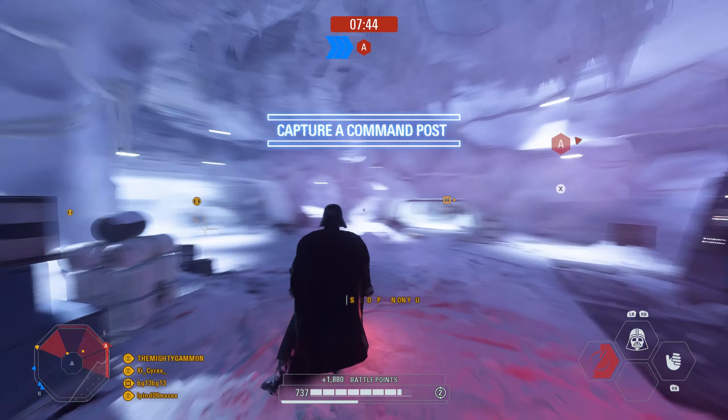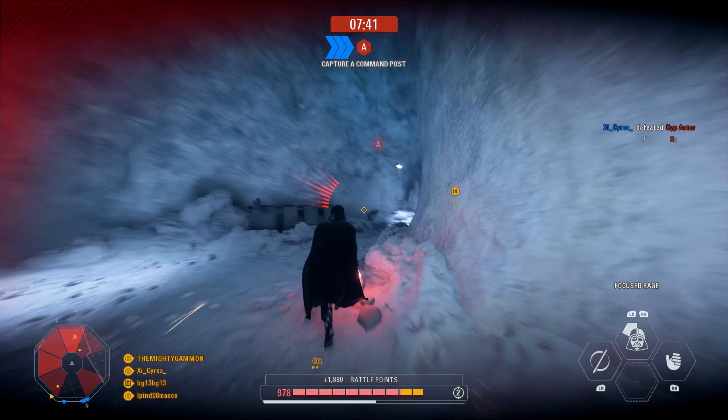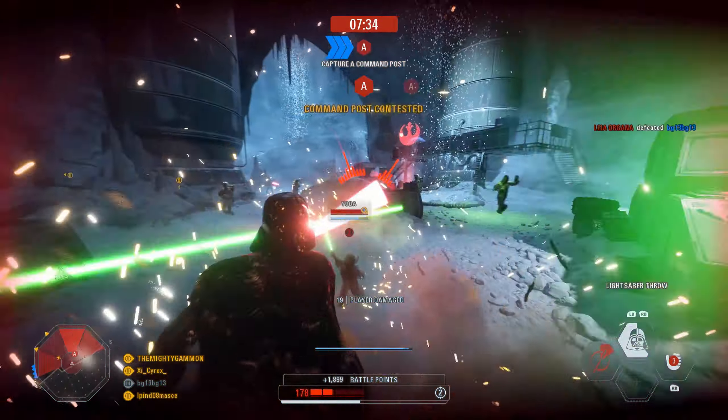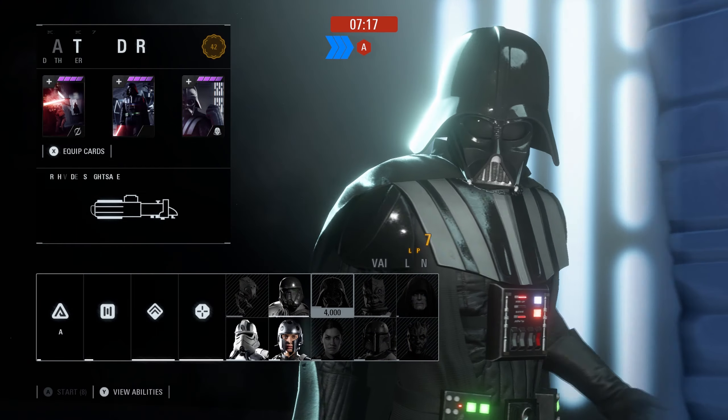The best way to play Vader is to jump head first into the entire enemy team and swing wildly. They'll be so scared of your power that they miss every shot — and then something goes terribly wrong. Vader is vulnerable to green glow stick wielding gremlins jumped up on heroin.